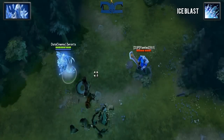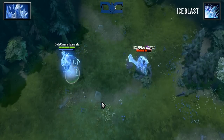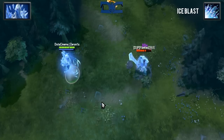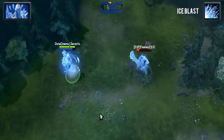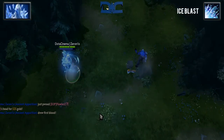Ice Blast is a very strong ultimate. It's a double activatable ability with global range. As AA, you point and click your ultimate in a certain direction. Once you do this, a projectile will be flown in that direction at a speed of 1500. Just keep in mind that the farther your ultimate goes, the bigger the AoE will get.